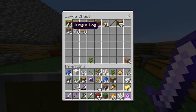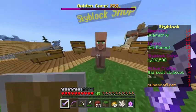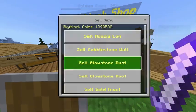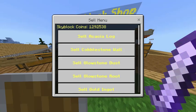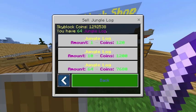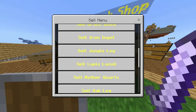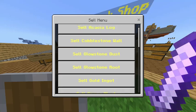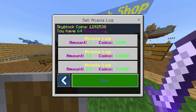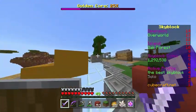It's acacia wood - you unlock it pretty near towards the nether, and it's super stacked. Here's one stack of acacia wood, and I've got some jungle wood just so you can see the difference. A stack of jungle logs sells for almost 10,000, which already beats grass blocks. But a stack of acacia logs will make you almost 76,000.